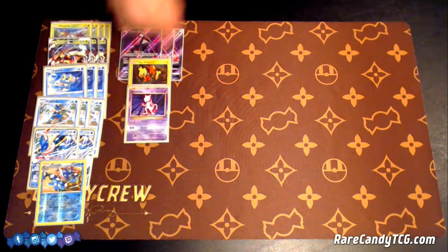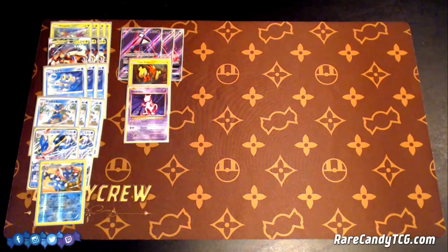And then lastly, 1 Mewtwo to round out the Pokemon. Only used here for Psychic: 20 plus 20 for each Energy attached to their active Pokemon. So really helpful versus Buzzwole and Ho-Oh, stuff like that. But that rounds out all the Pokemon.